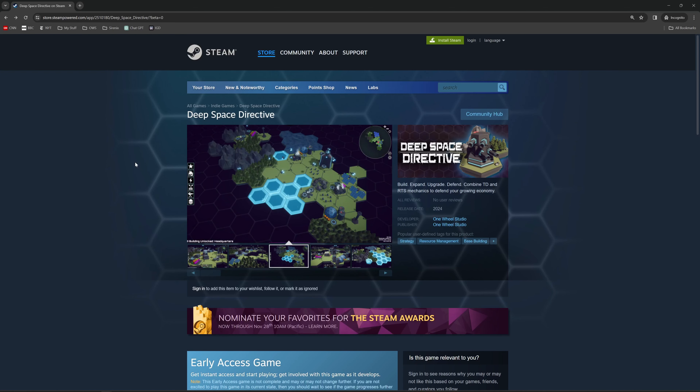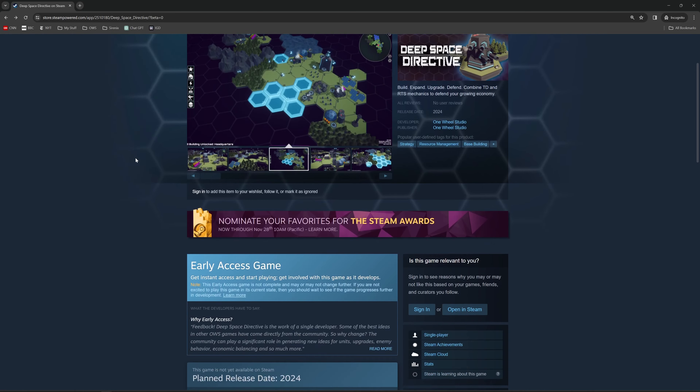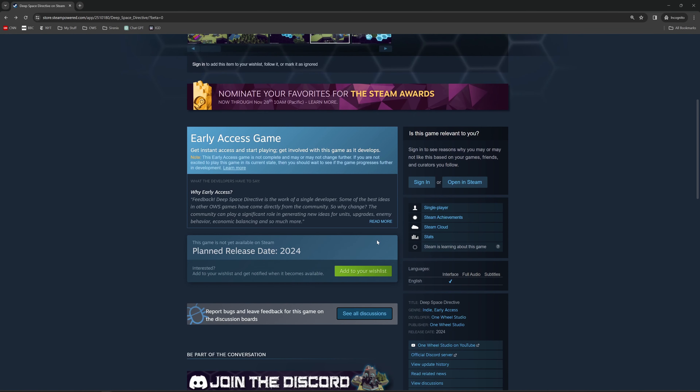And hey, if you've made it this far into the video, maybe you'd like to add Deep Space Directive to your Steam wishlist — there's a link down in the description below. Go check it out. At the end of the day, I hope this was interesting and better yet useful for you and your project. Until next time, happy game designing.